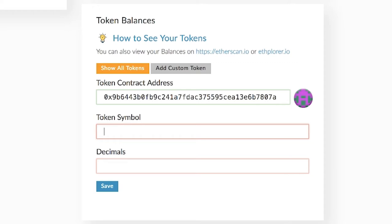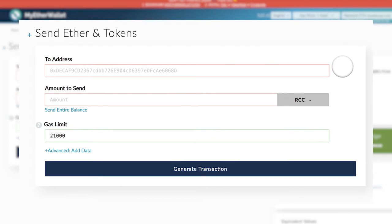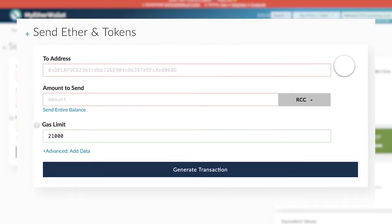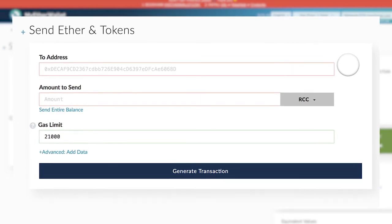You can also copy and paste the token contract address from the video's description. You'll also need to put in the token symbol, which is RCC, and the decimals, which are 18. Again, you can get these from this video's description or by going to the Reality Clash website. After this, click Save and you will then see the wallet refresh with your RCC balance.